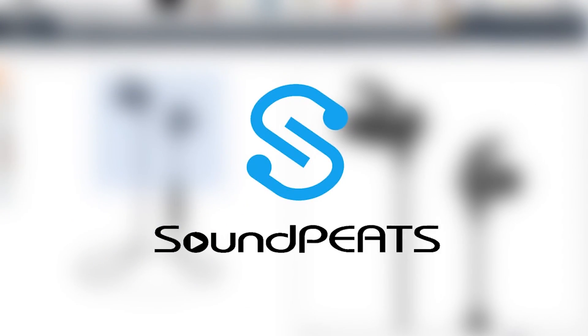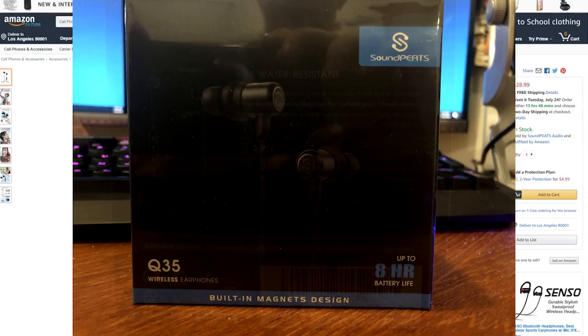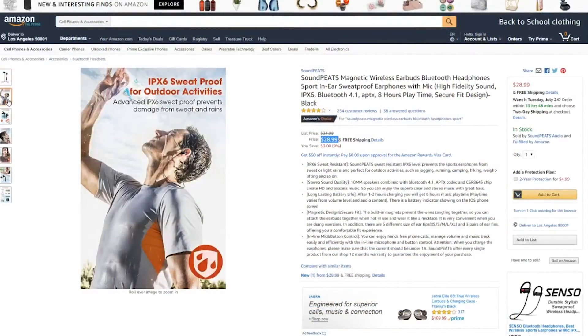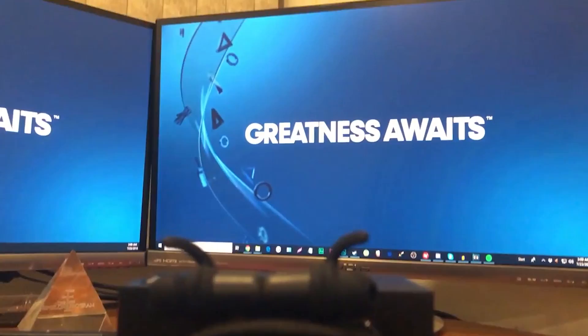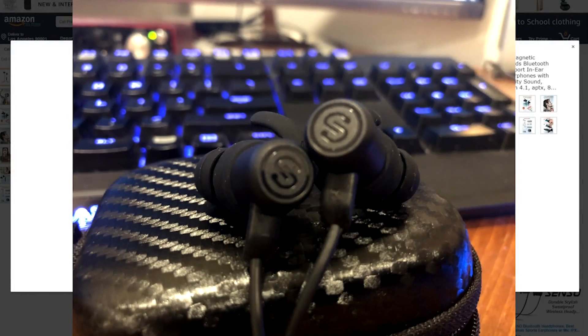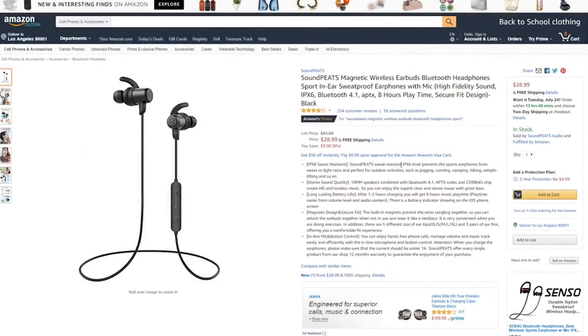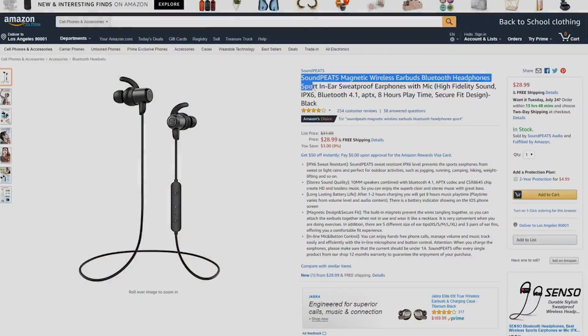The following video is brought to you by Soundpeats. Check out their brand new magnetic wireless earbuds with Bluetooth in the description down below. They offer high fidelity sound, brand new Bluetooth 4.1 support, and over 8 hours of playtime with an awesome secure fit design. Check them out via the link in the description for a super affordable price and also Prime shipping if you're an Amazon Prime member.